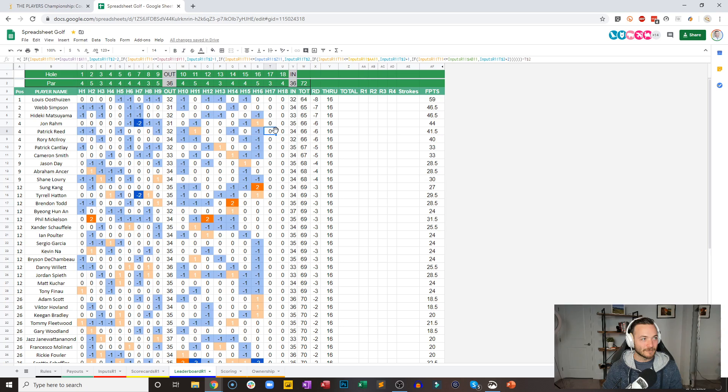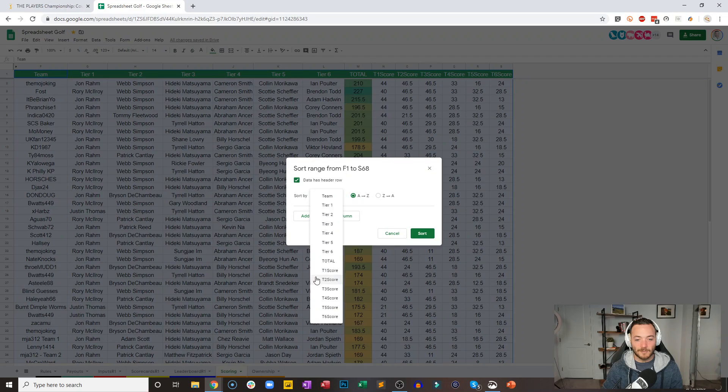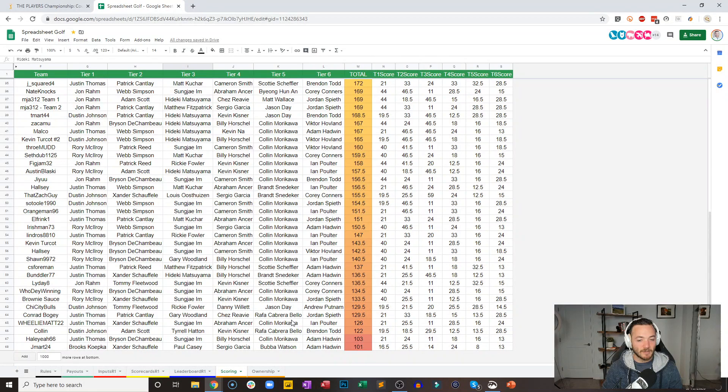Let's go check on the scoring — we've got two holes to go before we pay out the first of the prizes. It is Faust opening up his lead — thank you to Scotty Scheffler for that. It Be Brian Yo jumps up into second. The Mojo King in third. Tie 84 Moss and Indica 420 to round out the top five. J-Mart has cracked through the 100-point mark.